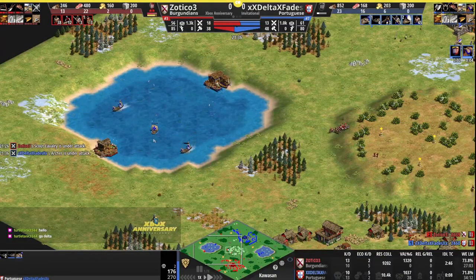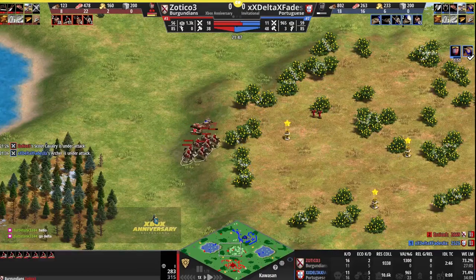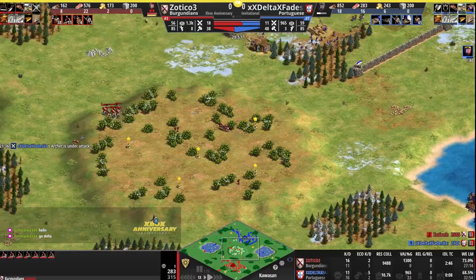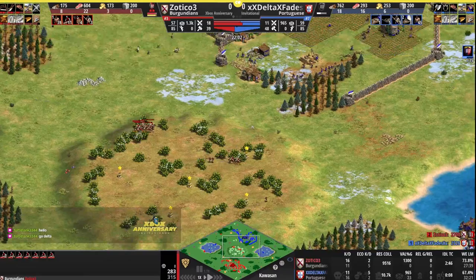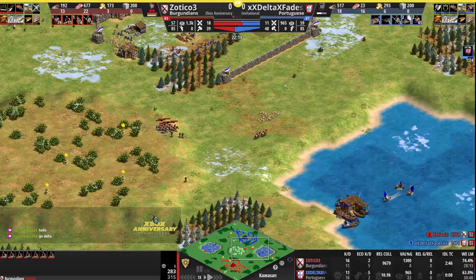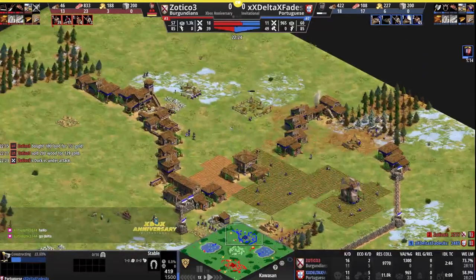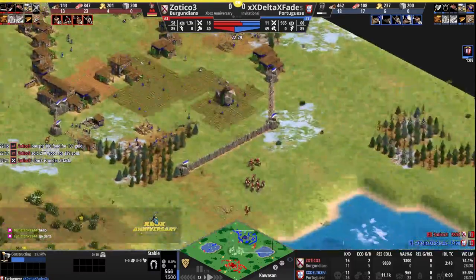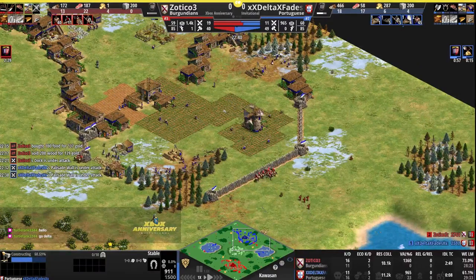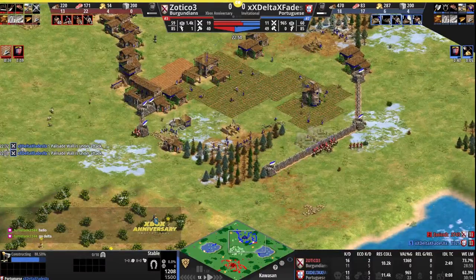Three ships left in the pond for Delta. Engagement on the hill — Zotico going to easily clear that up, big numbers advantage. Delta grabbing bloodlines at minute 50 from Castle Age. Zotico is just about got his resources to advance if he's actually going to go to Castle Age — would be a couple minutes behind his opponent. We'll see if that's the play or if he's just going to stay in feudal here again. Another stable coming up for Delta at home, so Delta will have the advantage in Castle Age. If we end up seeing knights against knights, bloodlines could make the difference.